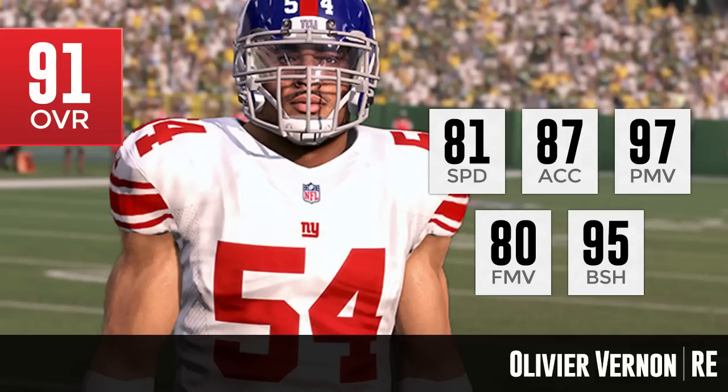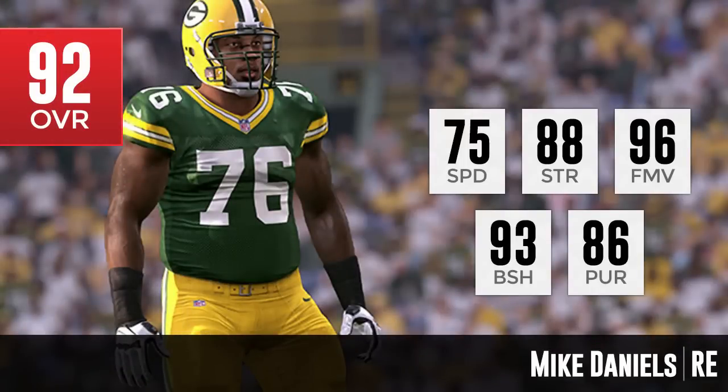Moving on to number 4, the Green Bay Packers are represented here with Mike Daniels. Mike Daniels is a 92 overall. He's not going to blow you away with really any one attribute, maybe with the exception of his finesse move being a 96 — that's definitely very good. The only problem with Mike Daniels is that he does only have 75 speed. Most defensive ends are not going to be hyper speed, but still, a 96 finesse move would typically suggest a quicker player.